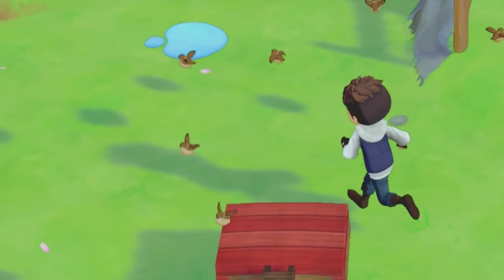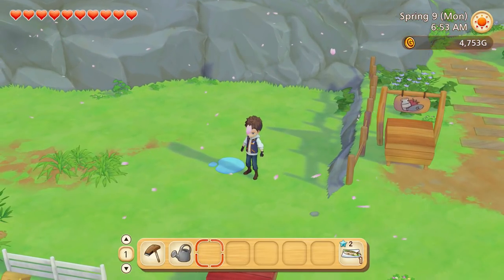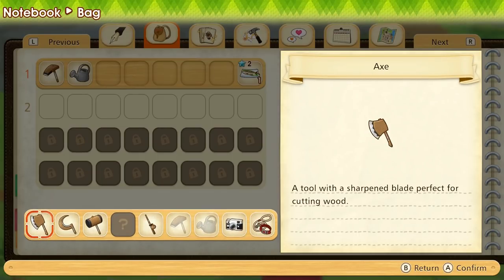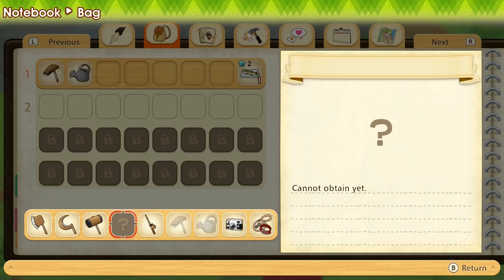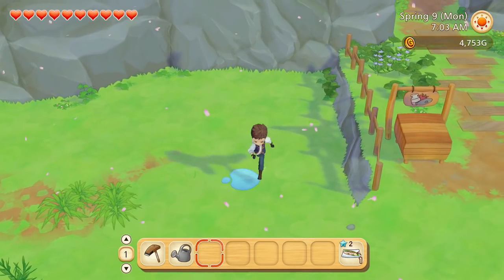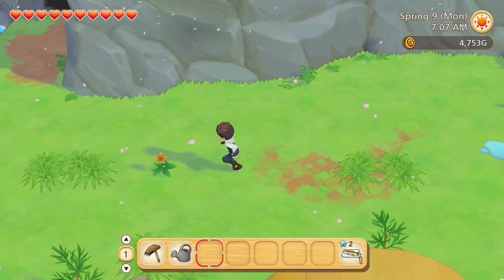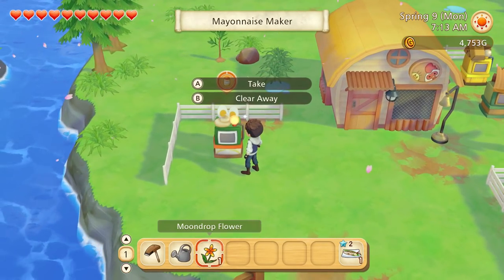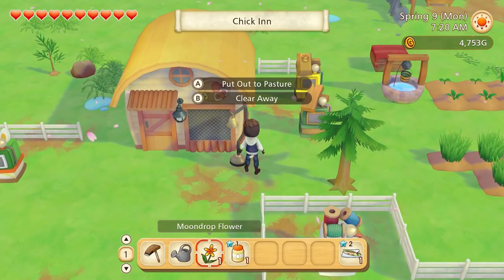You guys let me know — these little puddles here can be dug up, we just haven't got the right tool for it yet. If we go into our tool bag, there are two more slots we haven't got yet. One was the leash, but this one we cannot obtain yet — I believe it's like a little shovel so we can dig out these water puddles. Straight away we've got a moondrop flower, and look — our mayonnaise is done! Let's let the chickens out. We've got two now, so let's put them out.